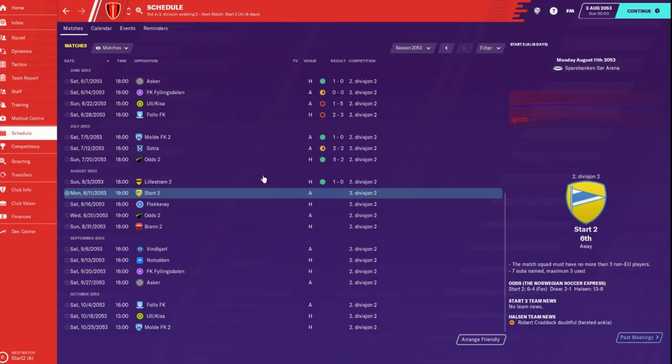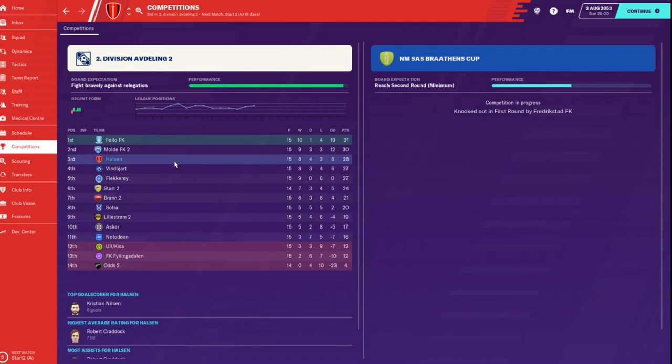In the competition we are in third at 28 points, only three points off the lead. We're in the playoff spot because Molda can't go up. Ben Biard is keeping track with us - they are only one point behind us, as are Flecker Roy. Nail biter! But again we're only supposed to be fighting bravely against relegation - Kisa beat us 5-1 and they're 16 points clear of relegation.